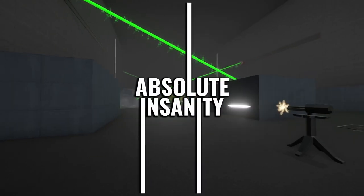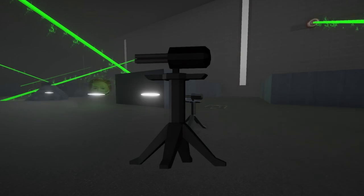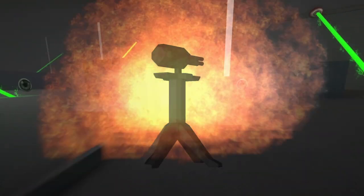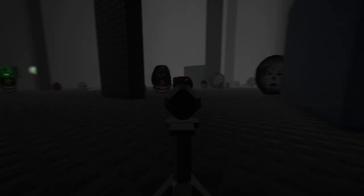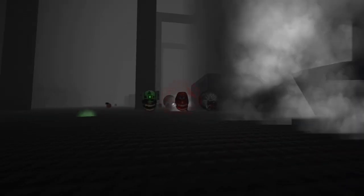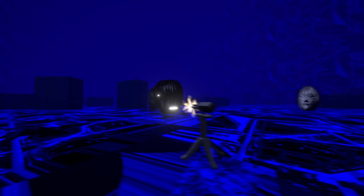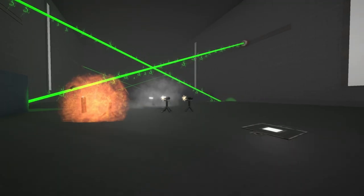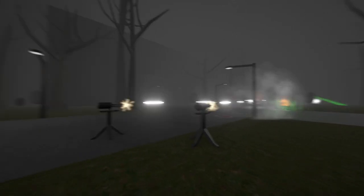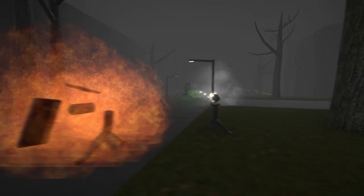This is Absolute Insanity's Weapon Breakdown. Today I'm covering the gatling gun. The gatling gun is a turret that will rapidly fire bullets once deployed. You cannot move it once it starts firing, so make sure it's aimed towards some enemies. If it has a clear line of sight, the gatling gun has a pretty long range. Once it's out of ammo, it will explode causing explosive damage. The gatling gun is a useful tool for those who want to set it and forget it.